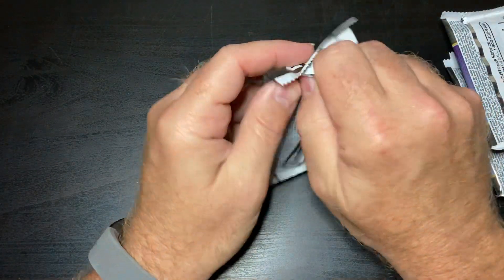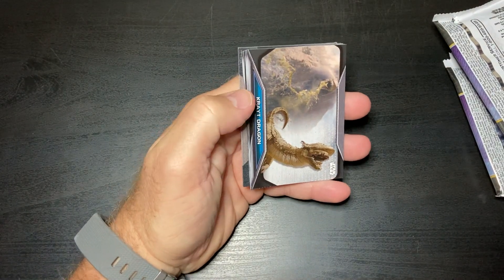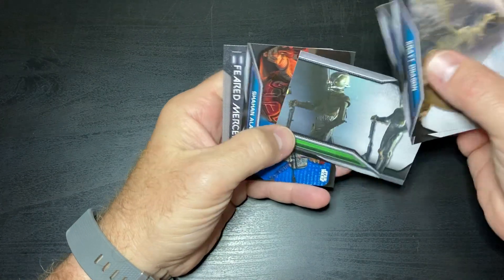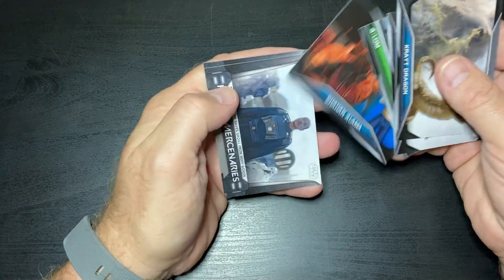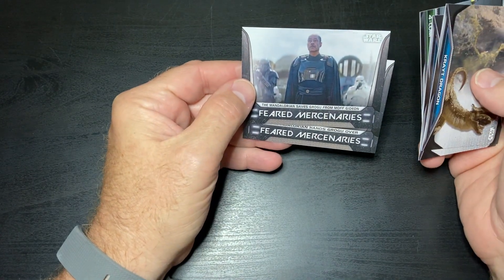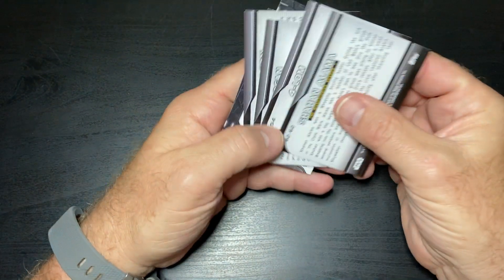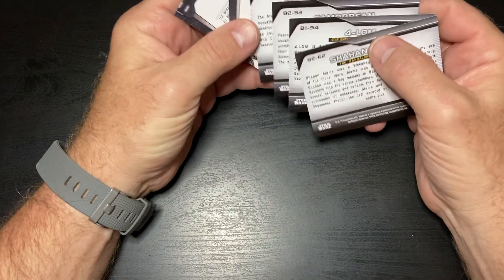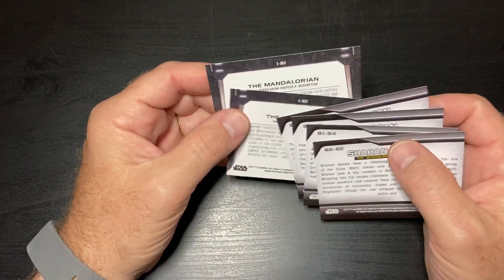Let's open these up and see what happens. First pack has Great Dragon, four Lob, and Shayan — I don't know that character. These are neat; I assume these are all base cards. These are numbered IM2 and IM4.